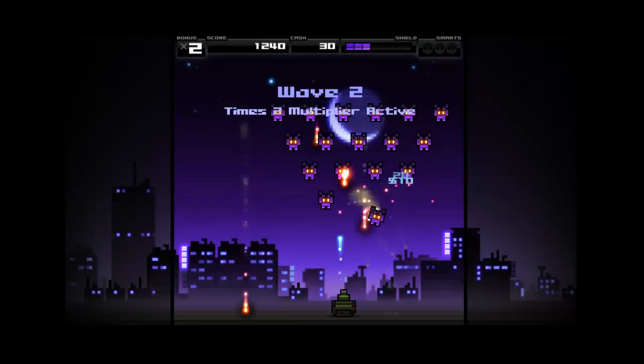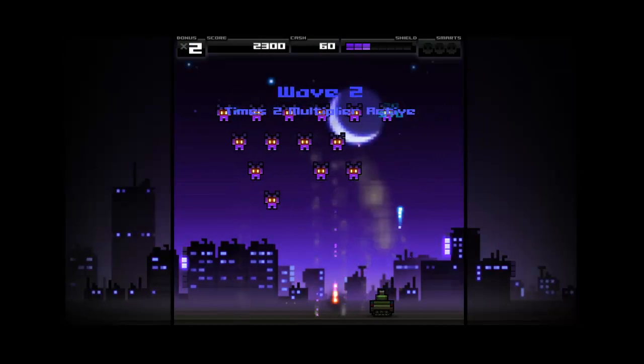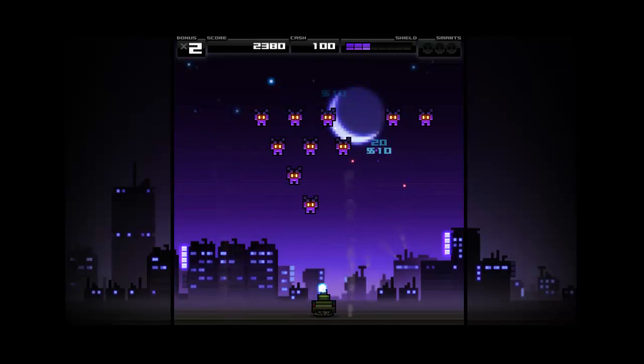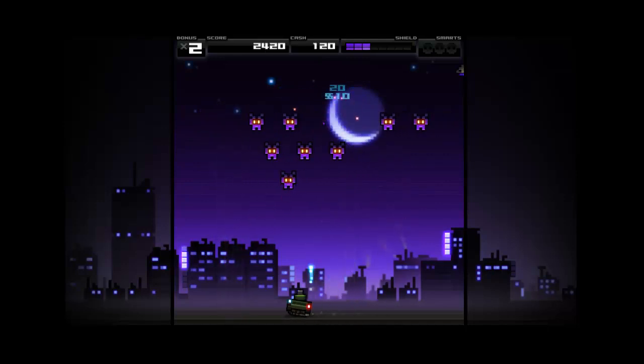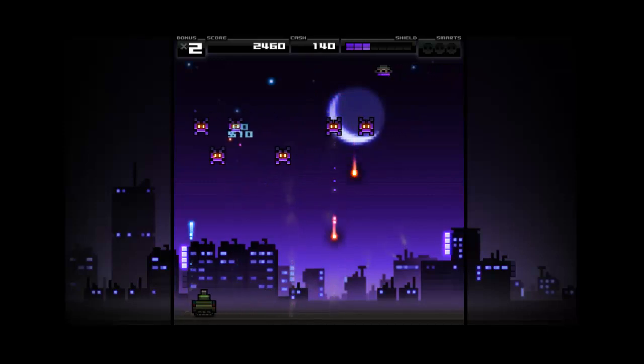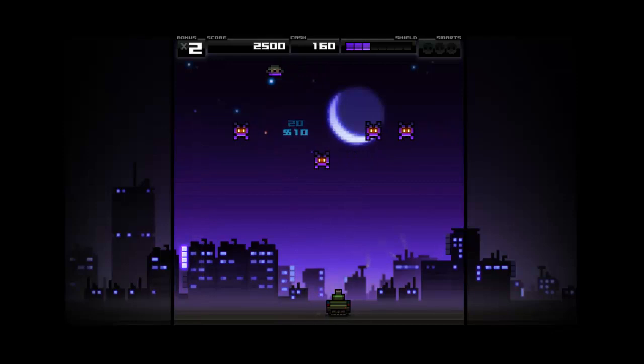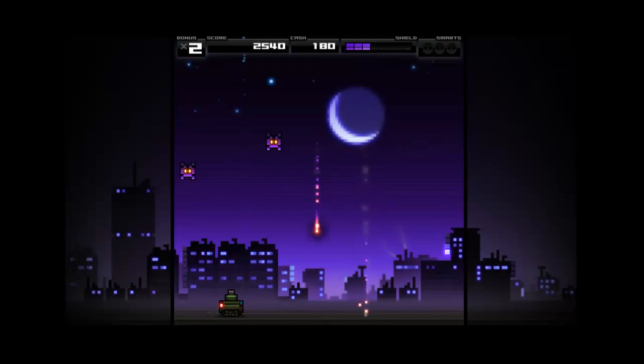I've not really played the game enough to tell you what all of them are. Also, there's skill shots - sometimes when shooting the space enemies down - well, it's called space enemies for now - they will spiral out of control or the pilot will jump out, and it's a skill shot if you kill them.